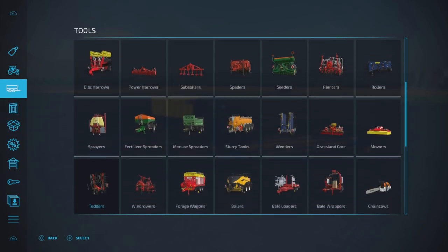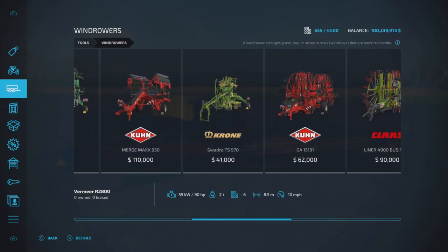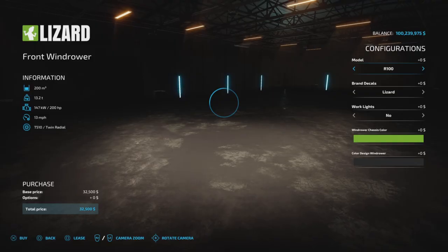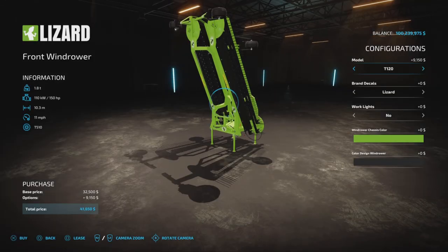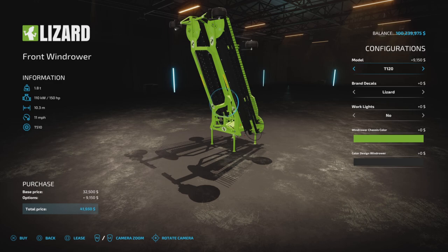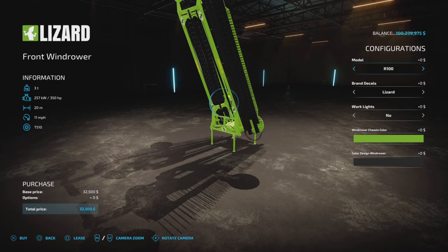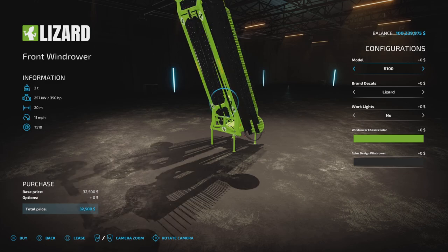Going into the wind rowers, we have them here — this is the front wind rower. It comes in 10 meters, 12 meters, 16 meters, and 20 meters spread. The R200 is the 20-meter spread.